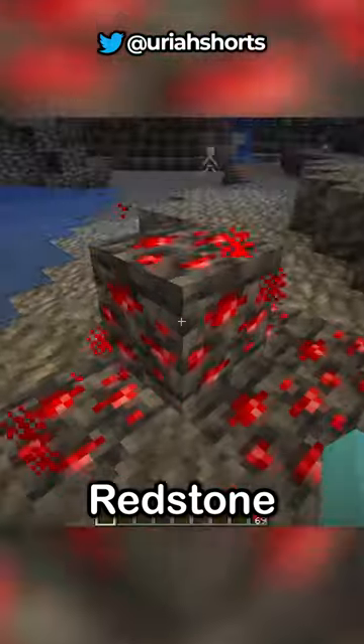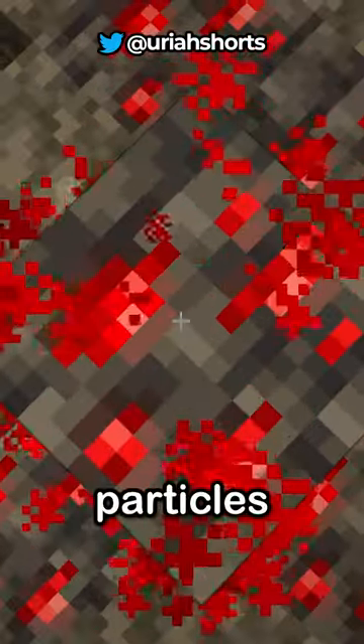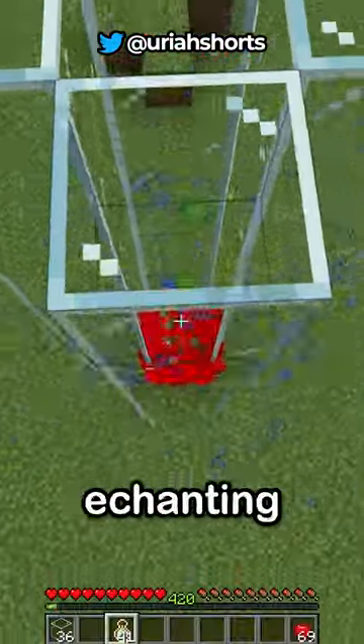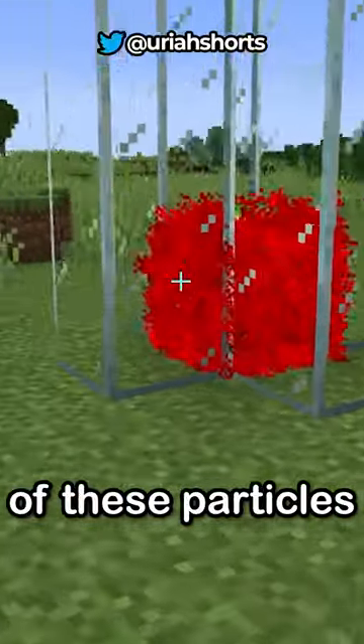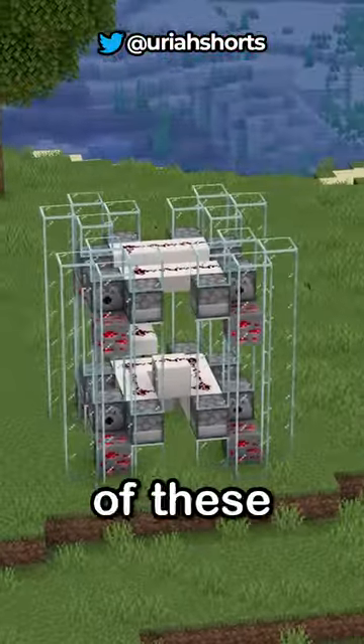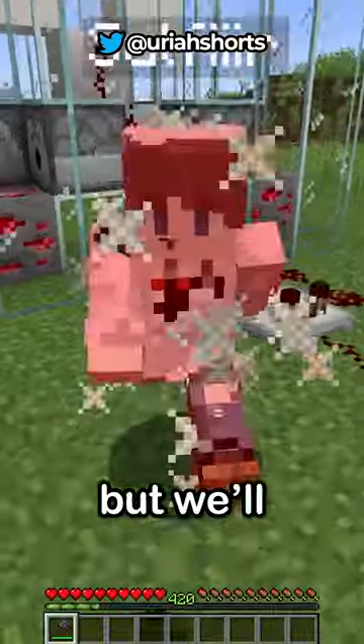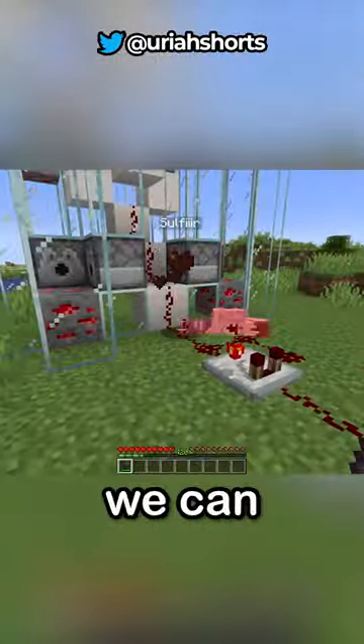Apparently, there's a weird quirk with redstone that when you walk on it, it produces red particles. Supposedly, by making a glass tube around the redstone and throwing Bottle o' Enchanting on it, we can make infinite of these particles. So, if we just set up multiple of these dispensers filled with Bottle o' Enchanting and turn our particles off, we'll be safe, but we'll make other people's games lag so bad that we can kill them easily.